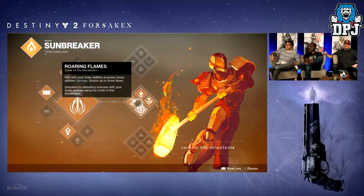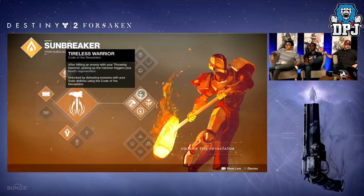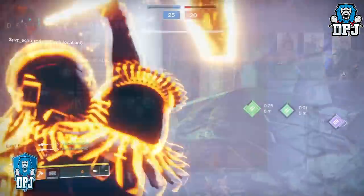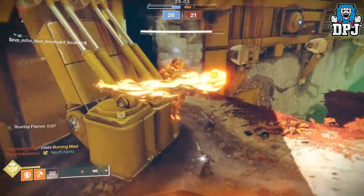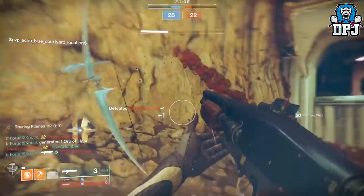We got a brief glimpse at the new titan solar subclass tree: the Code of the Devastator. Its perks are: Roaring Flames — kills with your solar super and abilities increase their damage, stacking up to 3 times; Throwing Hammer — throw a hammer from a distance, and picking it up fully recharges your melee ability; Tireless Warrior — after hitting an enemy with your hammer, picking it up triggers health regeneration; and Burning Maul — summon a flaming maul and crush enemies with the force of an earthquake. We see it in action and it looks super fun. That is all from the stream in terms of the new combat system — some major changes coming and I cannot wait to experience them.